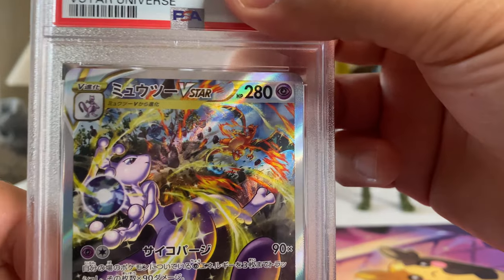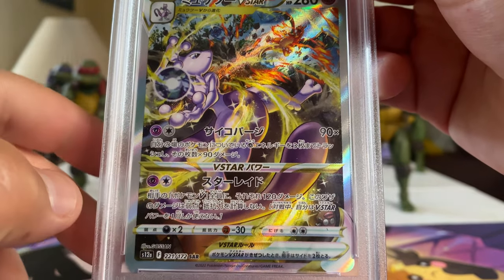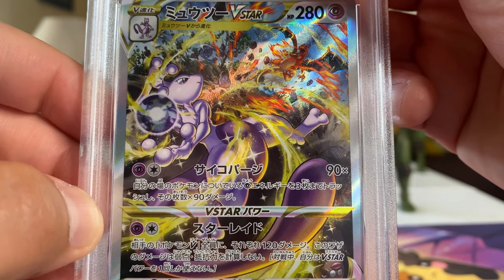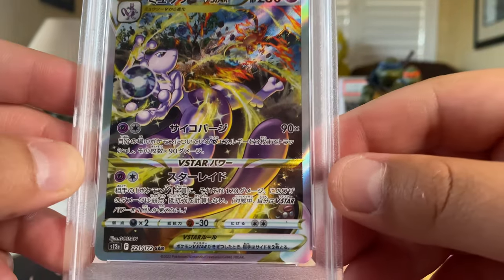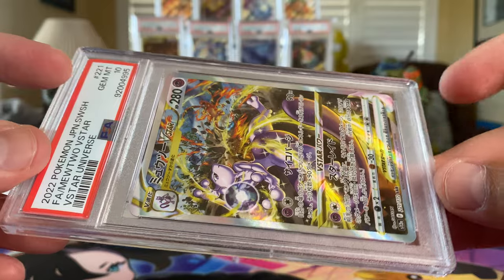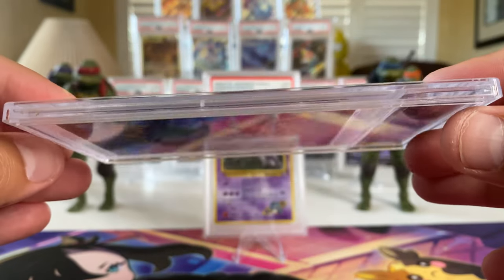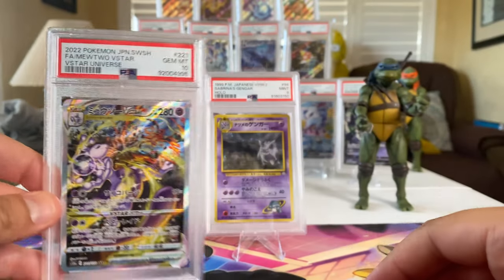Mewtwo battling Charizard — you see Charizard right there! That is an action card — they're going at it! And down here is a little Diglett or Weedle, and probably Tangela or something. Oh my goodness, that's beautiful! Gem Mint — and that is amazing! Look at the color, that iridescent coloration. Beautiful, and look at the sturdiness of the packaging.